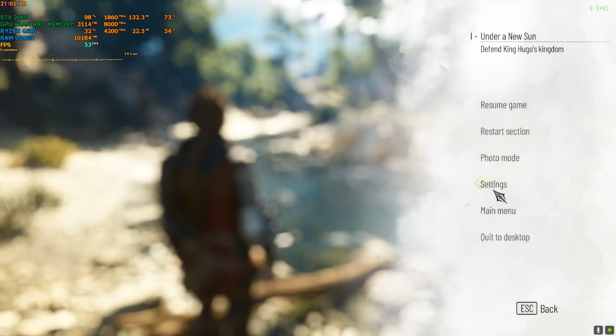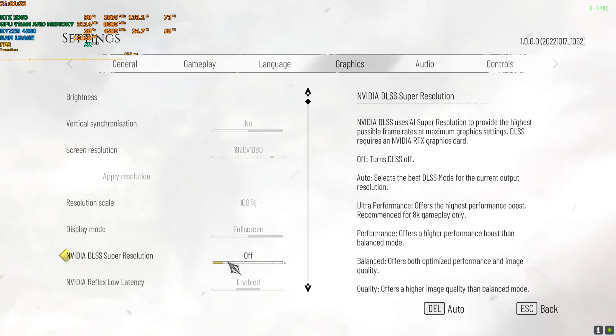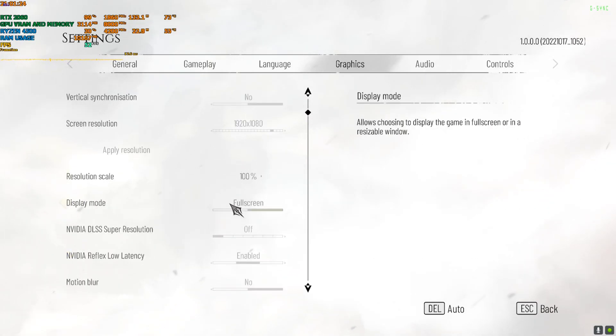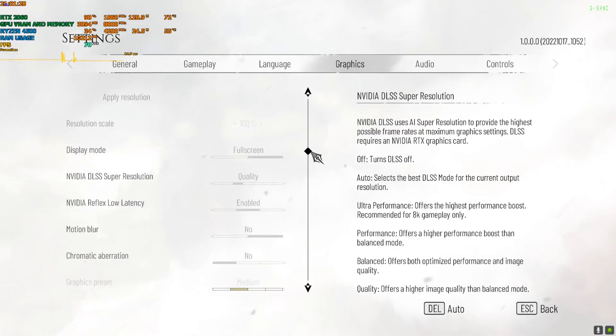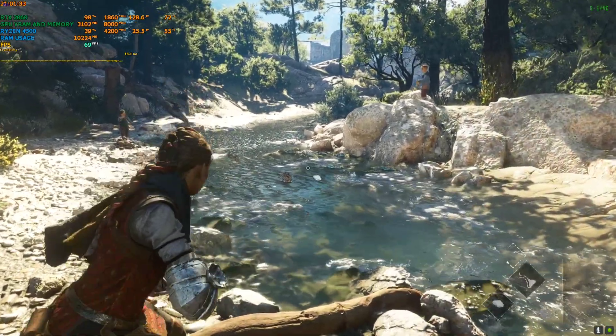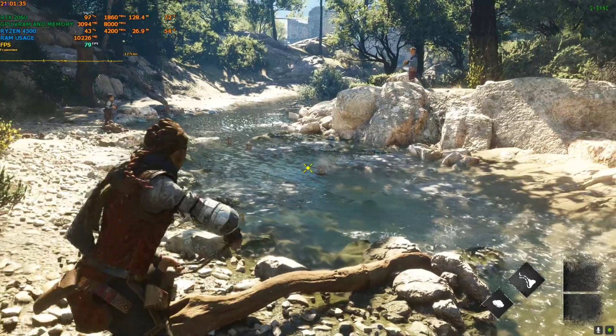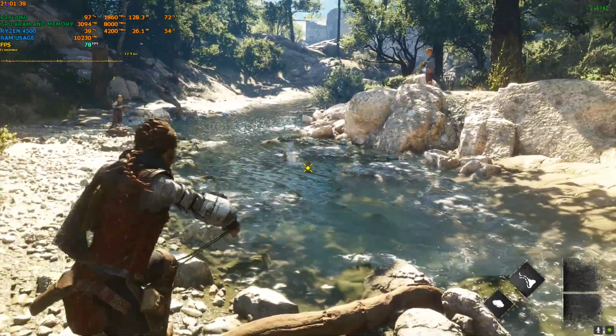Right now I have not activated the mod. I'm playing on 1080p with DLSS set to quality and every other setting on medium. On 1080p DLSS quality at medium settings, I'm getting around 60 to 80 FPS.